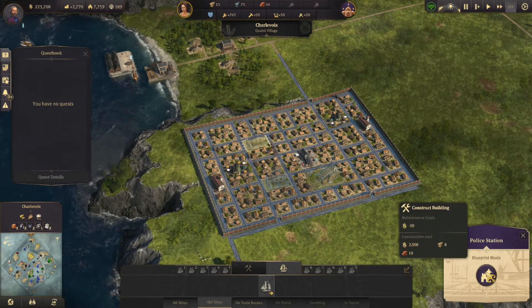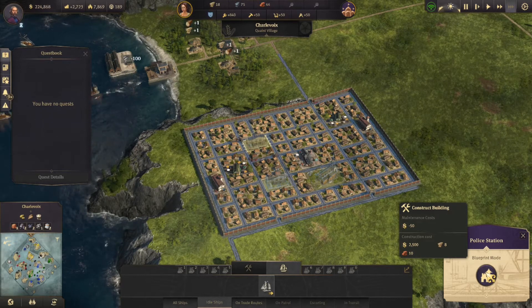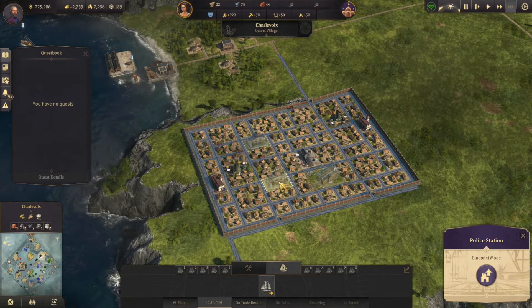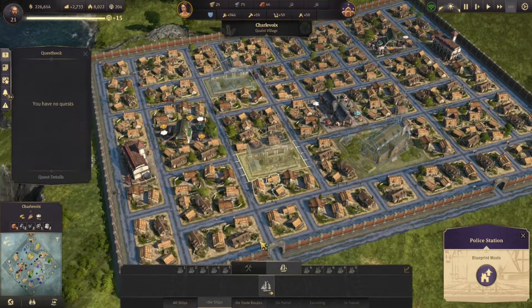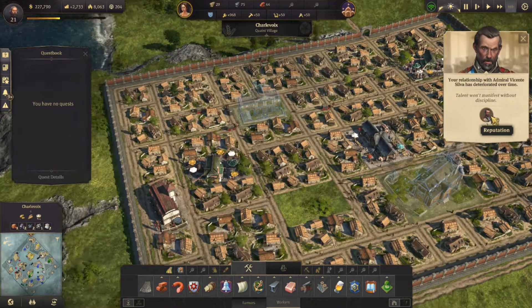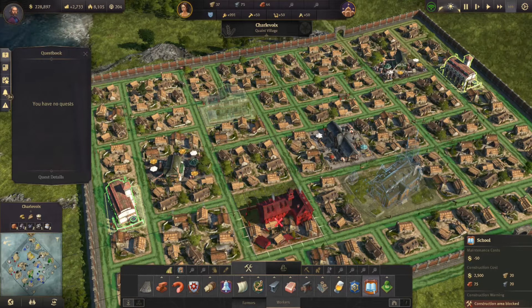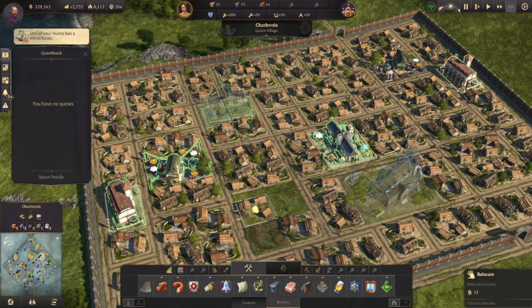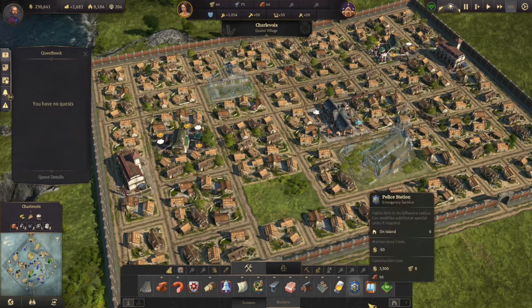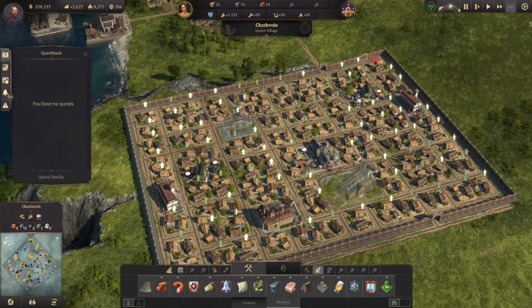The police department set us back a little bit - 50, 10 bricks and 10 wood. The school - hey, that's a problem. We're only supposed to have one police department; one of these is supposed to be a school. Let's fix that. The admiral's not liking something. This is an easy fix - we'll go ahead and move these guys over so we can get rid of this road. That will take care of this issue.